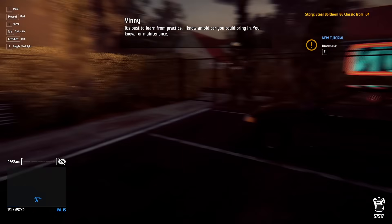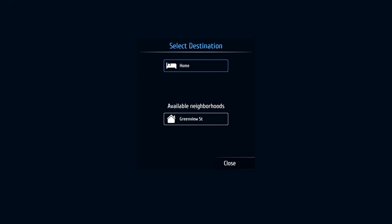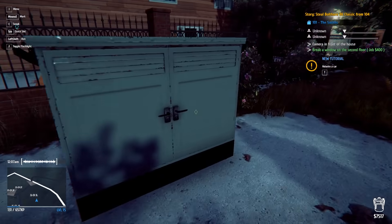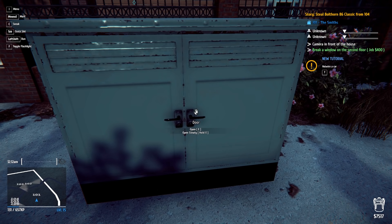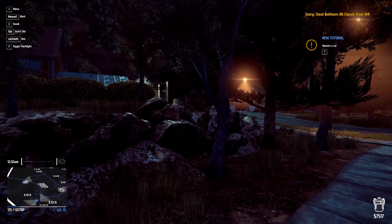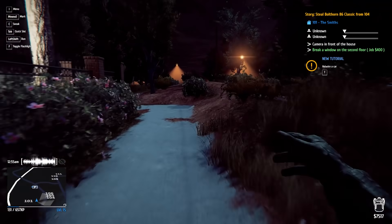I'm thinking about hitting house 101 again — there's a lot I missed because I was in such a rush. I'm going to get in there, grab what I can, make money, and get out. There are a lot of pedestrians outside — I'll unlock the door, turn off the power, then have free reign for about 200 seconds.